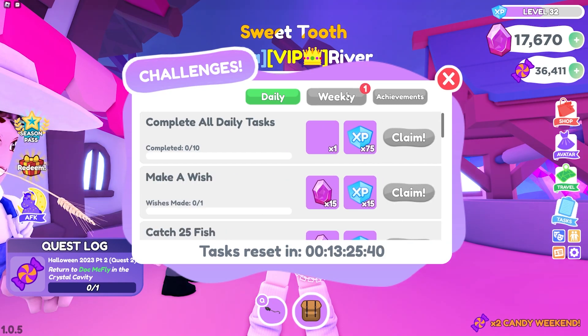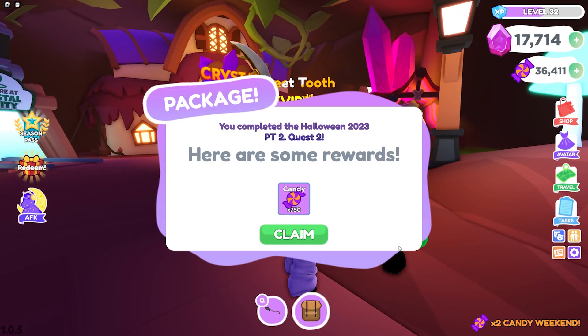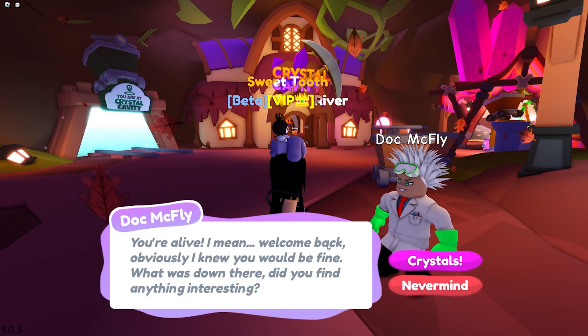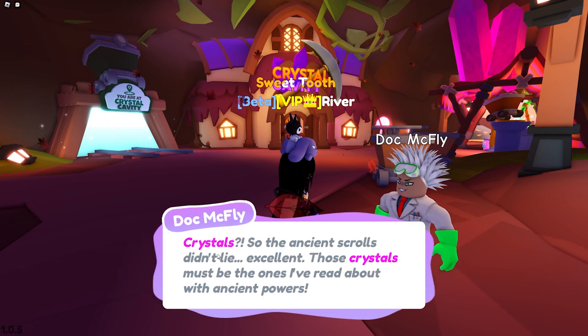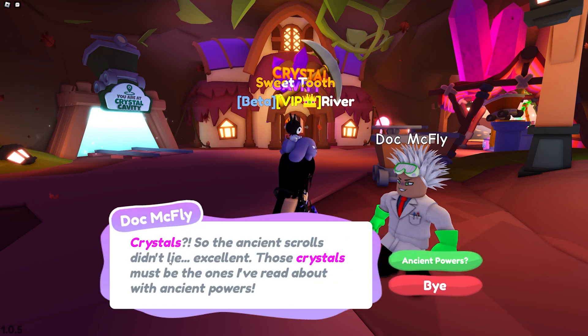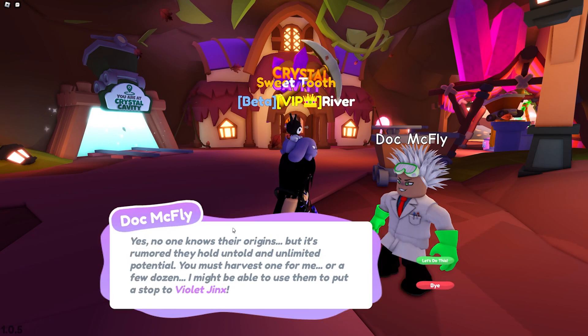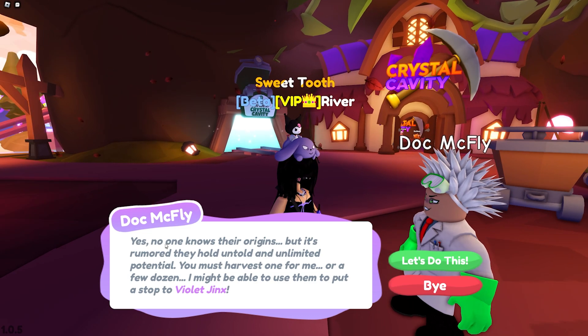Now I have to go back up, but good thing we can just teleport really quick and then tell them. We got some more candy for doing that. You're alive - I mean, welcome back. What was down there? Did you find anything interesting? Crystals! So the ancient scrolls don't lie - excellent. Those crystals must be the ones I've read about with ancient powers.